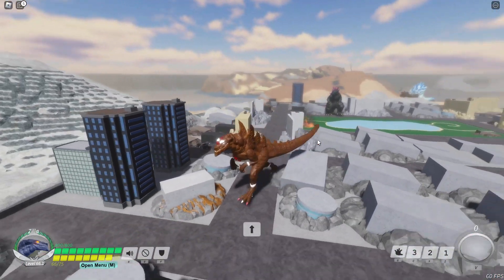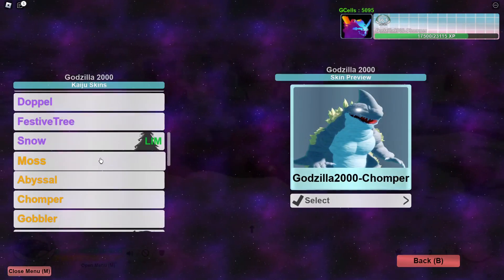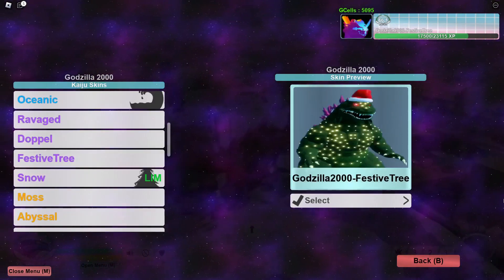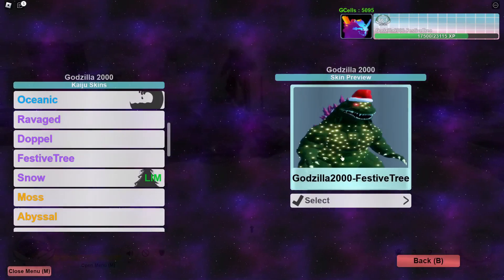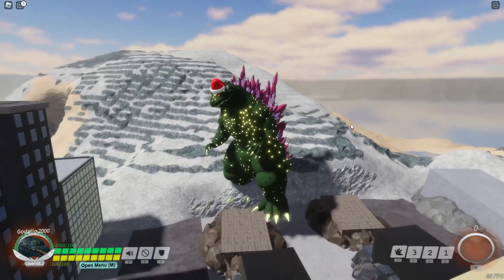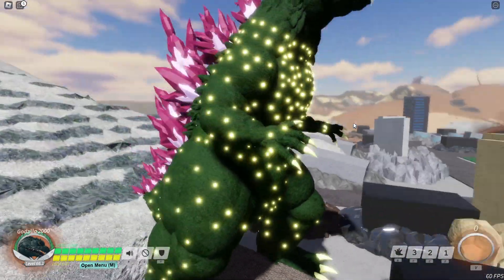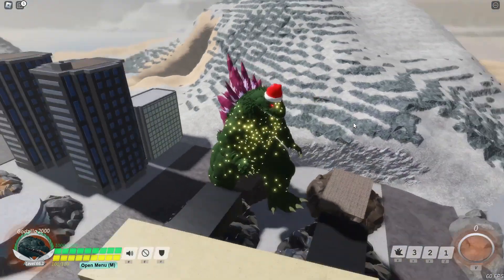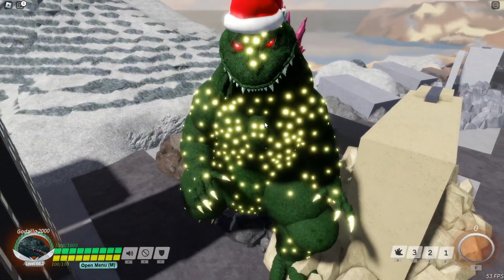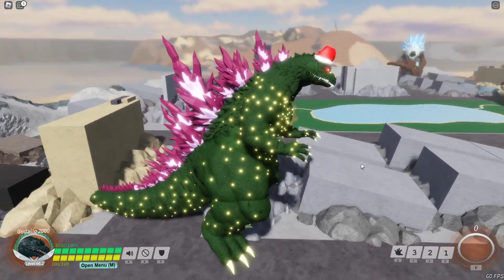The third skin we got was the Festive Tree Godzilla 2000. The thing about this one is I want to know if it can glow in the dark, because it has all these glowy bits. It looks kind of like the Mothra Godzilla 2000 with a little Santa hat and red eyes — a little creepy looking. I like the texture on the back plates, that looks pretty dope.